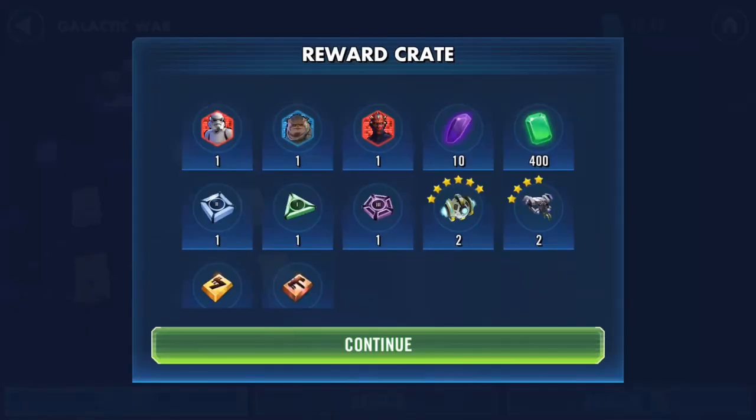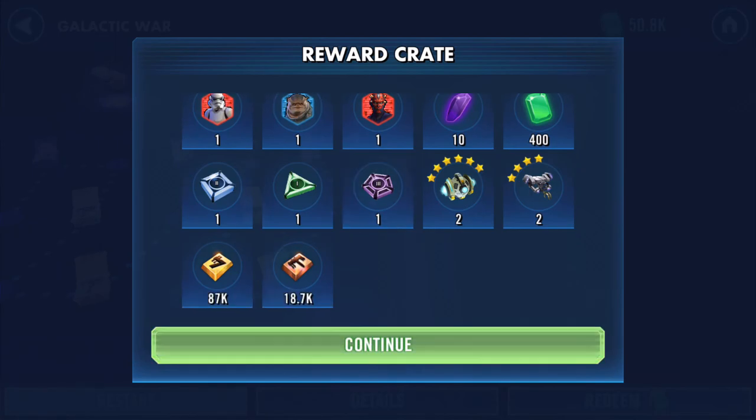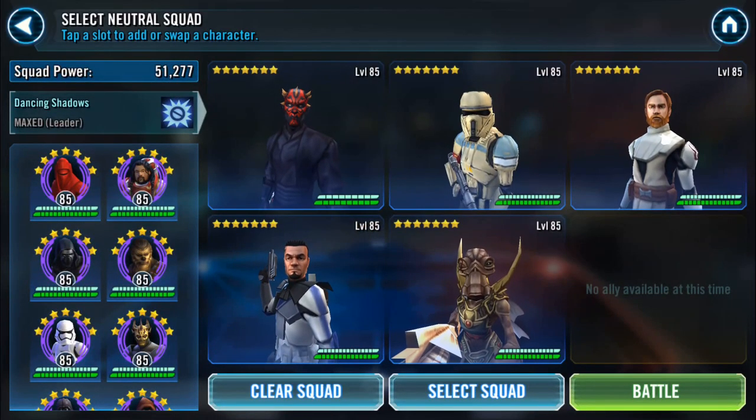What did I get? Maul, Bistan, and Stormtrooper — Stormtrooper and no Omega. Okay, so this was Sunday's, and this now is today's.